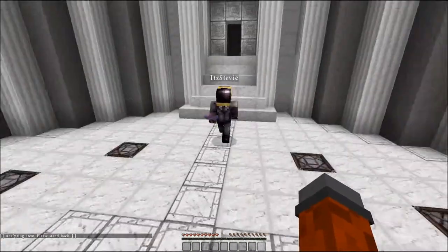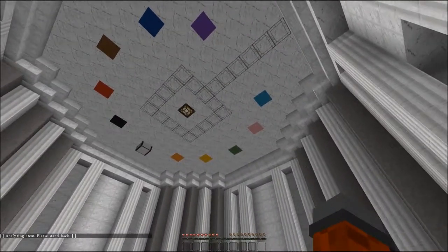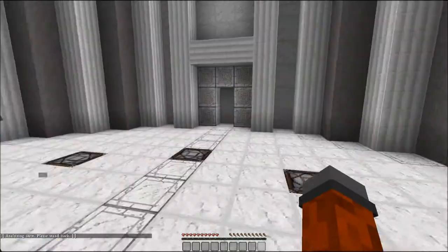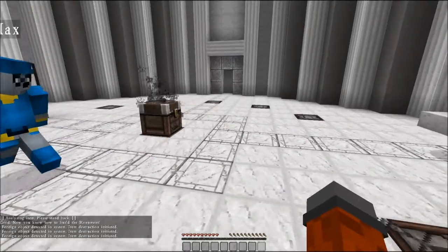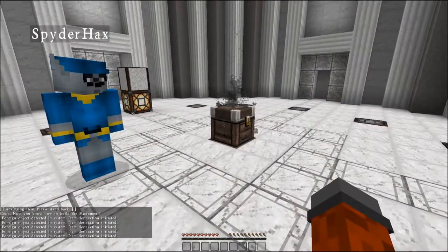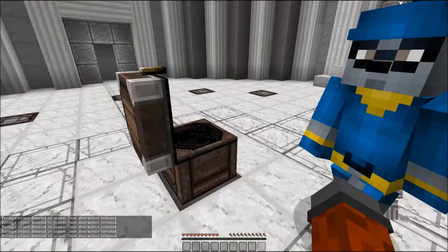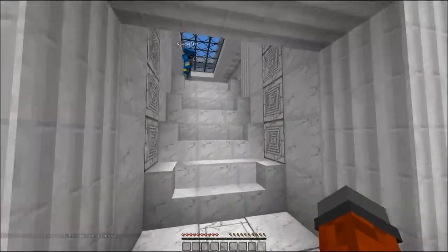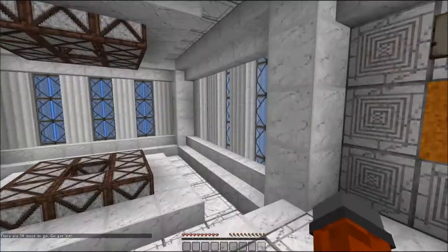We got... Why do I have ten books? Analyzing item. Oh, it's sick. It just dropped. So this is like the monument, instead of the other. Oh okay, that's awesome. What did you do? He just put all of our books in there. Object detected in system. It just starts... Ooh, this is nice. Did you guys see the stairs open up? That was impressive. All right, we got a couple things here.